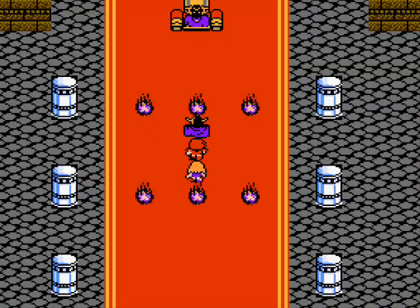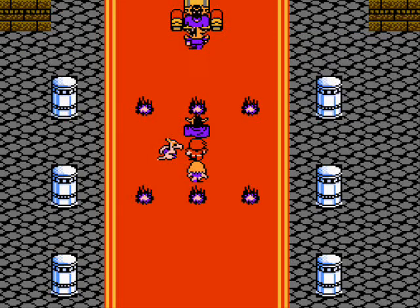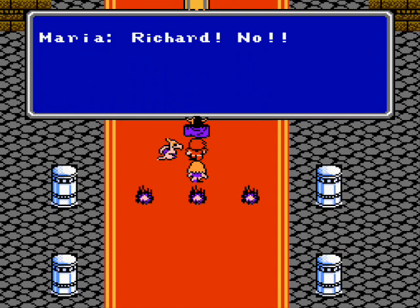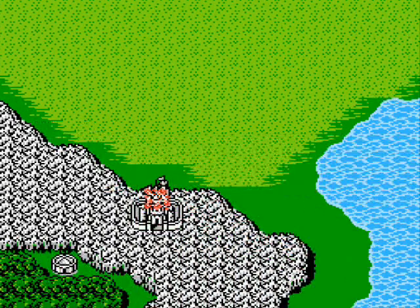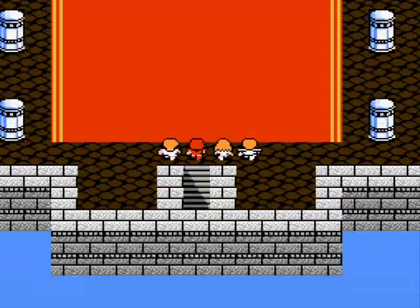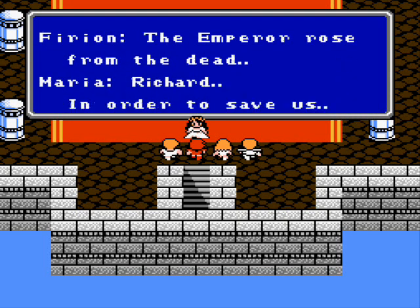If you just step to the left, you can get out of the way of the flames, but... Richard, what are you doing? I'm going to hear you — what are you going to do? I don't think so — you're not going to take on an undead Emperor by yourself. Oh no! Richard sacrificed himself for us, and the castle transformed for no apparent reason. What happened to Leon? How did his uniform change? He's not the Dark Knight anymore — what happened?